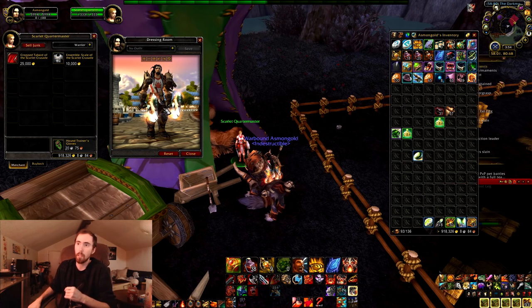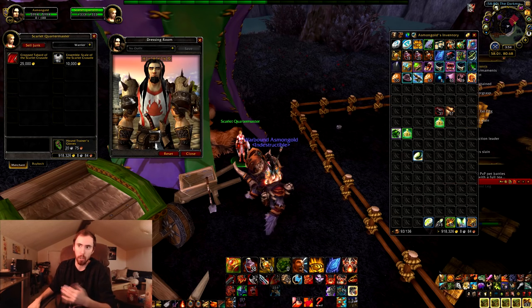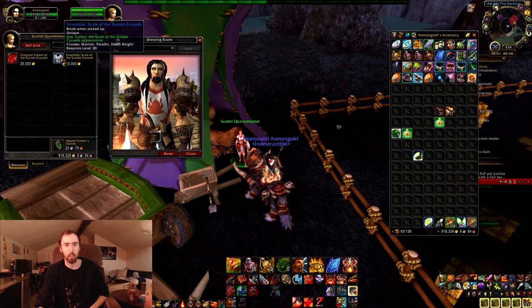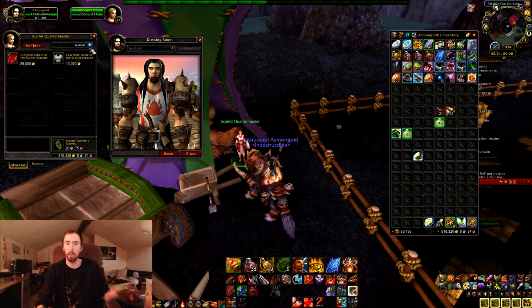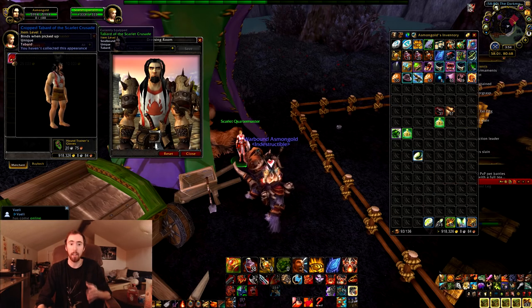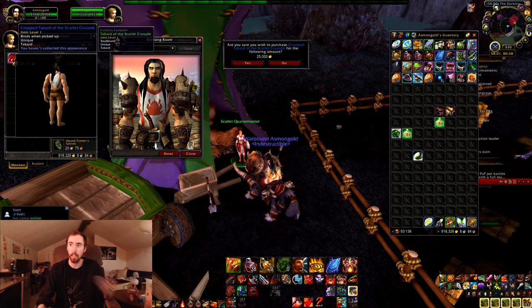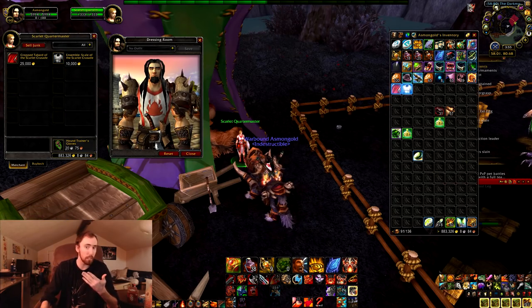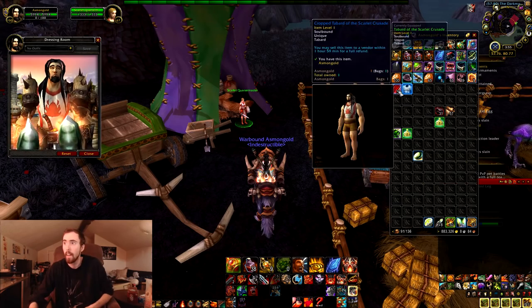There's the other Tabard of the Scarlet Crusade — a.k.a. a huge gold sink — 25,000 gold. And the Ensemble Scale of the Scarlet Crusade. Now, this set was mostly mail before, so there are two actual sets you can get. You can get the mail set, which you'd have to get on a hunter or a shaman. You can also get the plate set, which you can get on a DK, a paladin, or a warrior. And I just wasted 25,000 gold.